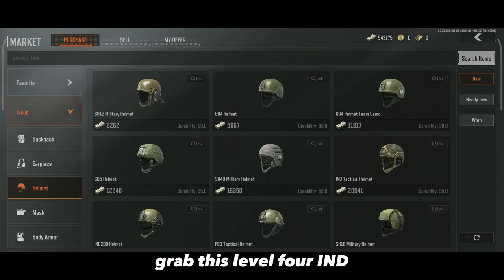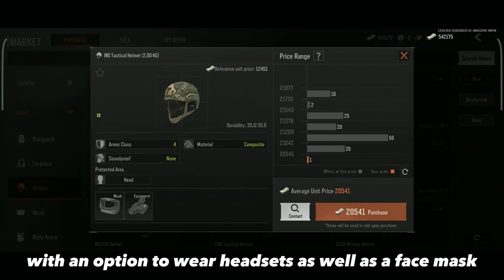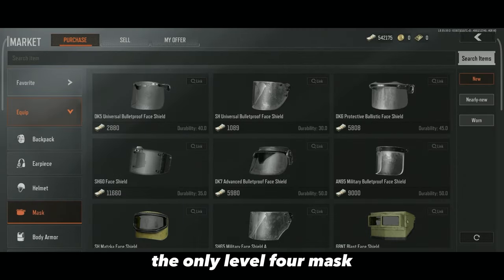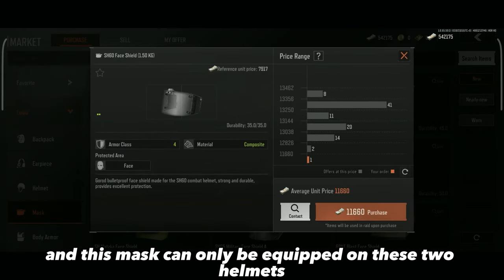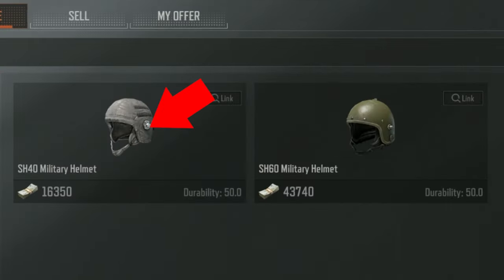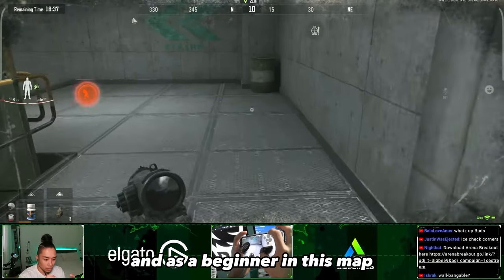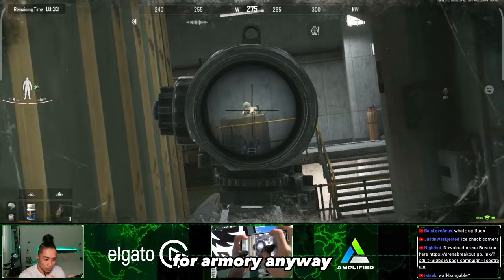Minimum gear. Helmet: grab this level 4 IND tack helmet. This one's level 4 with an option to wear headsets as well as a face mask. Face masks are incredibly important and help you survive longer. The only level 4 mask that can be equipped on a level 4 helmet is this one, and this mask can only be equipped on these two helmets, which blocks your ears, meaning you can't wear a headset and your general hearing is poor. And as a beginner on this map, or even an experienced player, headsets are so important for Armoury.